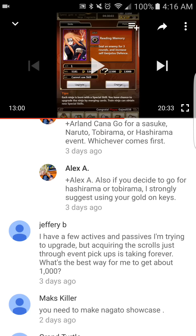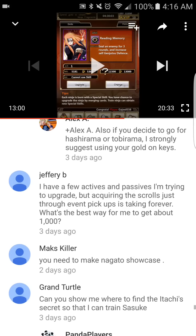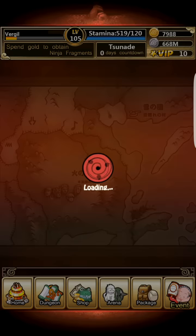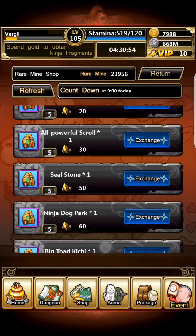Someone is trying to upgrade active and passive skills but acquiring scrolls through events is taking forever. The best way is to go to the Mine Shop and buy profit scrolls — as many as you can with whatever rare ore you have.